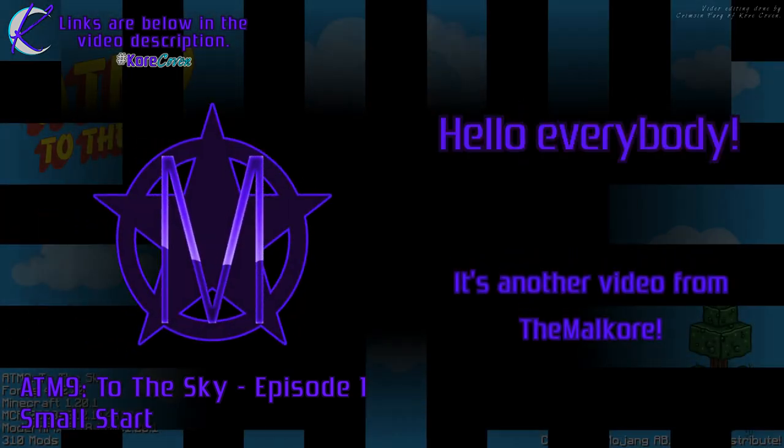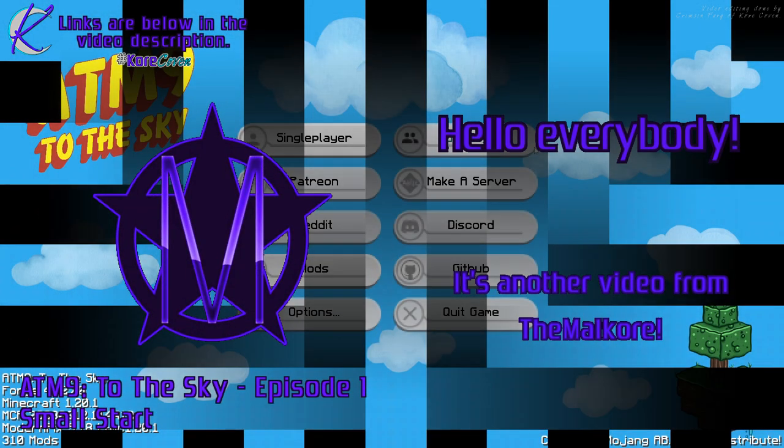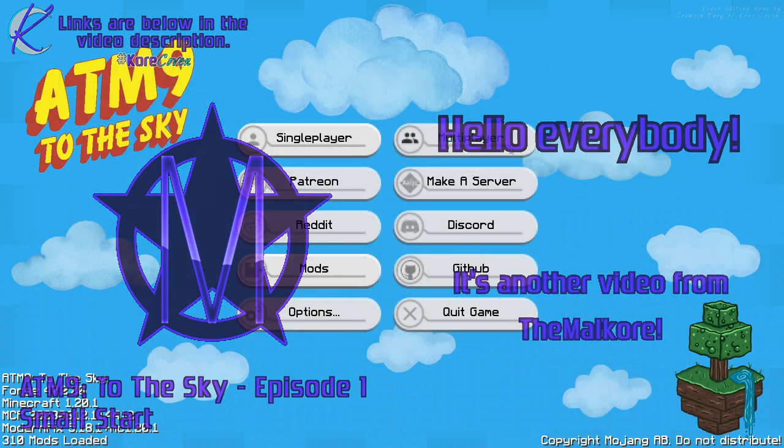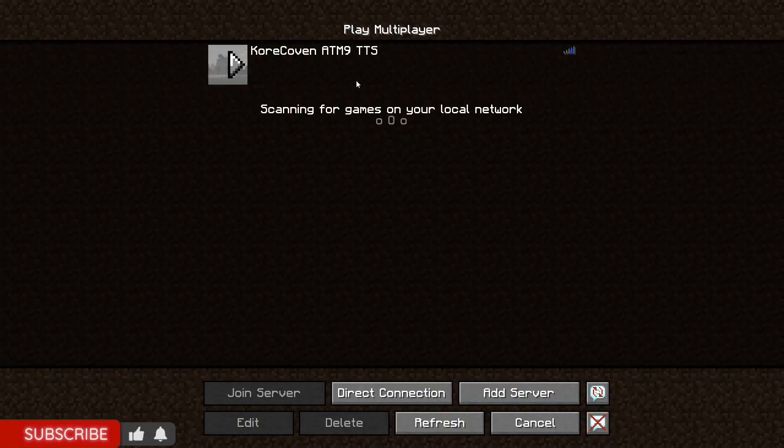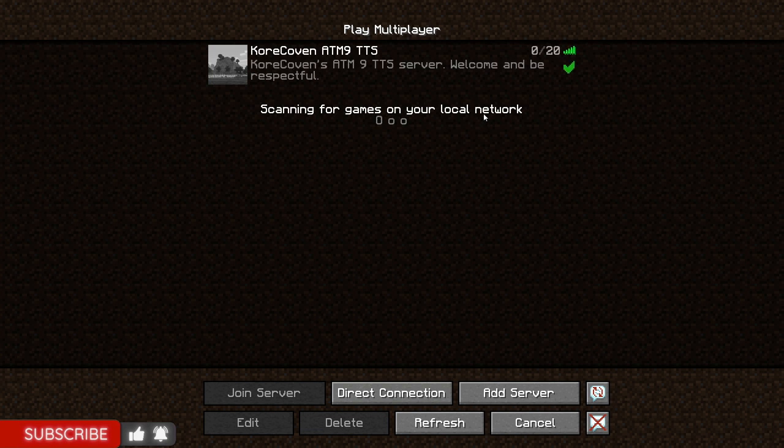Hello everybody and welcome to All the Mods 9 to the Sky. We are currently playing on version 1.0.5. The reason why is we have a server set up for the Core Coven, which is made up of Crimson Fury and I. The links are found down below. If you wish to join us on the server, join us over on Twitch and become subscribers. We're working on getting a Patreon set up as well. Now let's get into episode one.